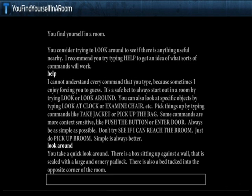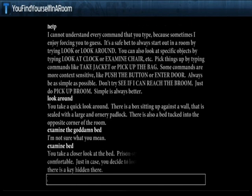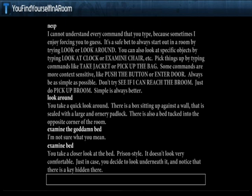Looking around: there's a box up against a wall sealed with a large padlock — probably a chest. There's also a bed tucked into the opposite corner. I examine the bed — prison style, doesn't look comfortable. There's a key under it. I take the key.